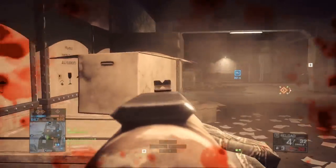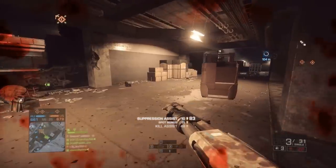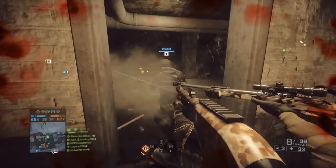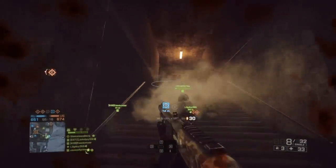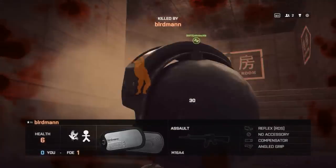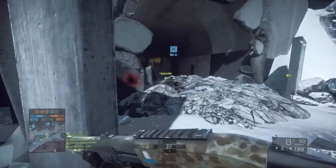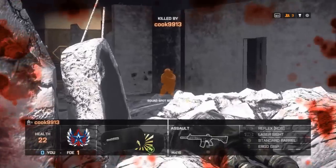First of all, the normal stats for the 870. It has 109 RPM, 300 meters a second velocity. The maximum damage is 18, minimum is 6. The drop-off starts at 16 meters and ends at 30. There's an 8 magazine size, you can fit 8 in the chamber. A 0.7 reload for each shell, and there's a 2 degree recoil upwards.